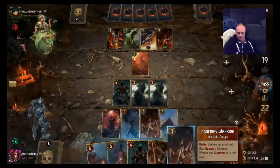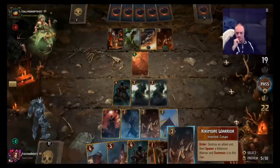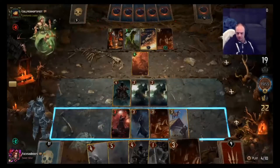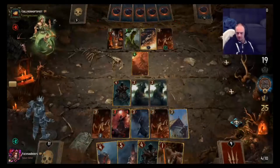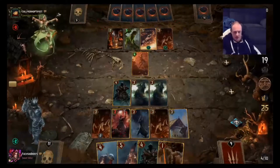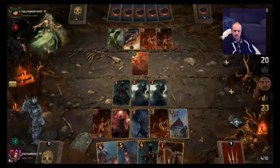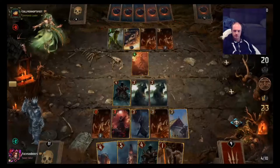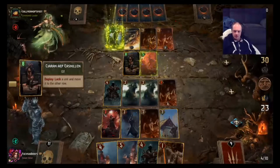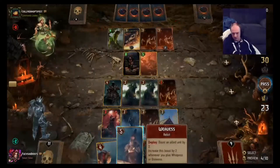That's not bad. We could try and get another Kikamore Warrior down — let's try it. We are still on even cards so we can push a little. It's pretty good to get the lock out of him, that's for sure. Don't have a lot of great pushing stuff left — obviously don't want to play Mawntart, don't want to play Roohin.